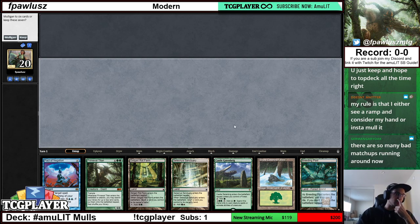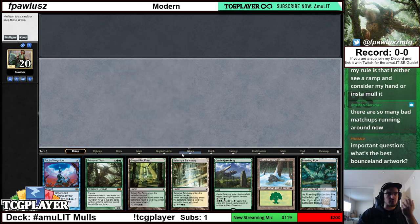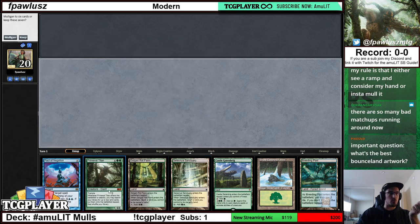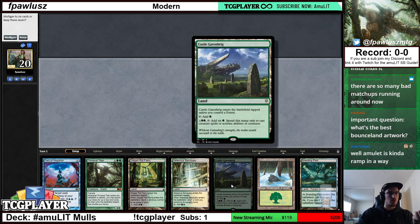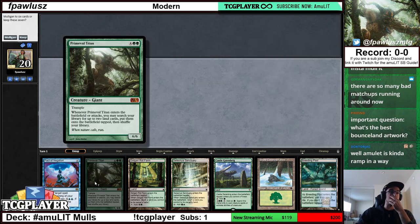The only exception would be if you have Amulet in here — you don't have ramp but you have Amulet — and now that hand is actually a turn four Titan on the play. Because you go turn one Forest, Amulet, turn two Breeding Pool, turn three Castle, turn four Simic Growth Chamber, activate Castle, and then you're attacking with a hasty Primeval Titan on turn four. That's something I would keep. Amulet is kind of ramp in a way.